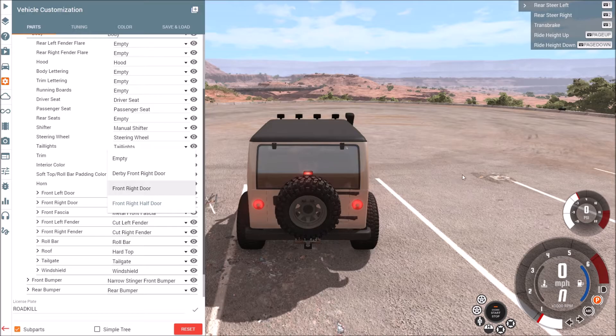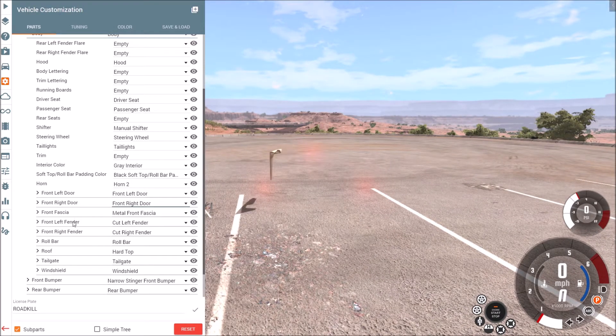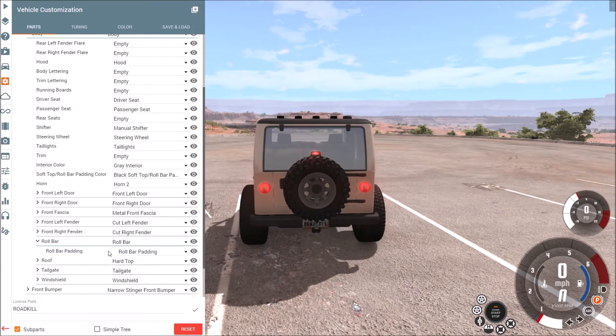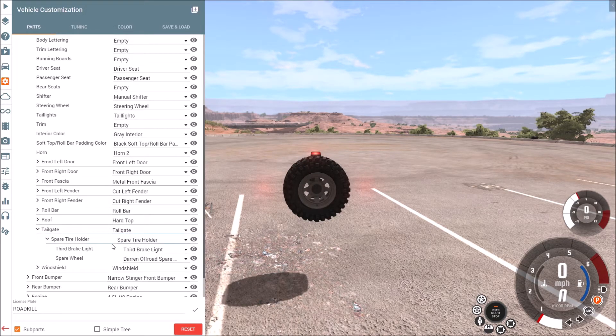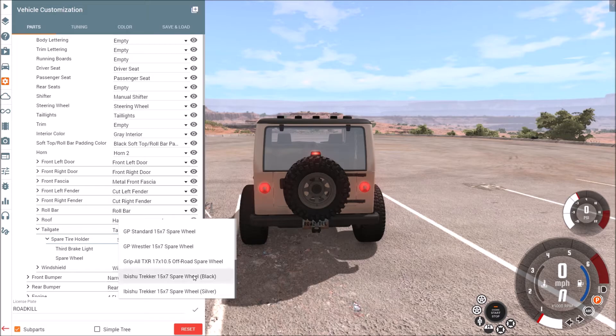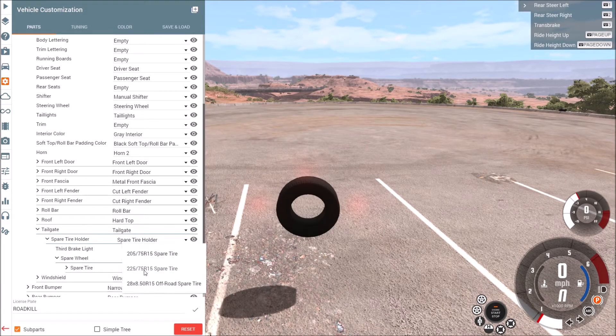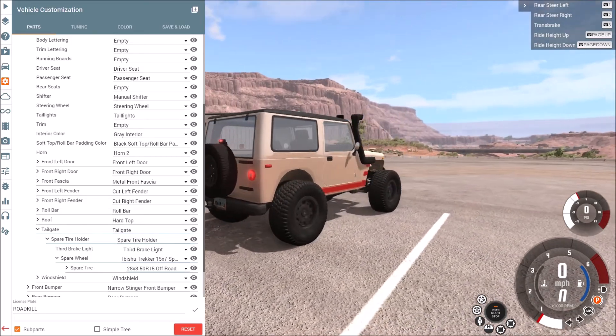Is it still going to have the padded sides, or is it actually going to make sense? Nope — perfect. We're going to leave the fenders the way they are. I don't have any other fenders to put in. Roll bar — I think we're going to leave the roof. There's just a window option. Tailgate. I want to put trekkers back on this thing, and I'm going to put the off-road spare on it, because the tires I'm putting on are going to be way bigger than that.